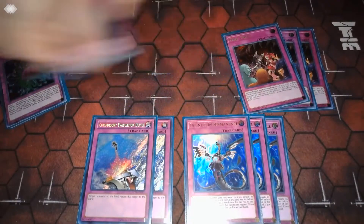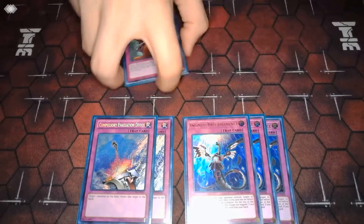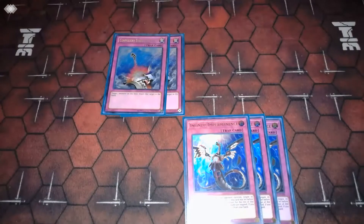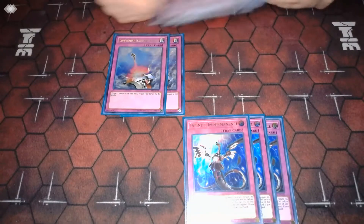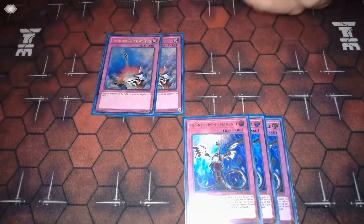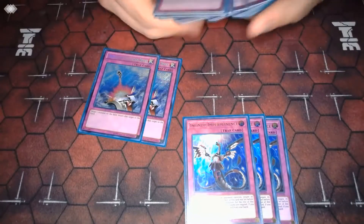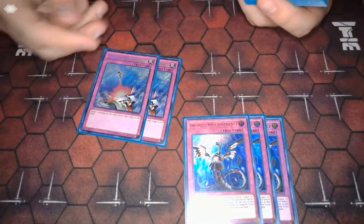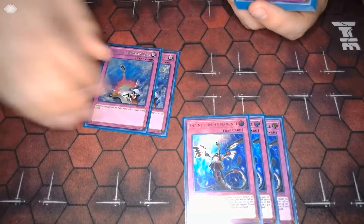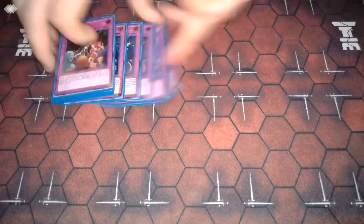Wave is just insane — this deck needs a version of Wave that destroys cards, that would give such a huge buff to the archetype. Trap Trick usually just goes for Wave or Dinomischus. Compulsory is definitely a flex spot — I just didn't want to play too many cards that need discards like Karma Cut or Phoenix Wing Wind Blast, because then I'm not ending up with follow-up plays since I'm discarding all my Marincess monsters. I like Compulsory because it's monster removal without needing a discard.